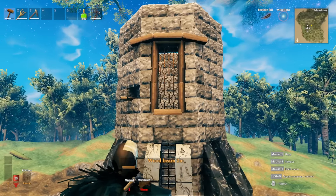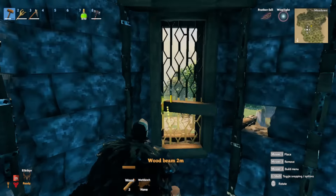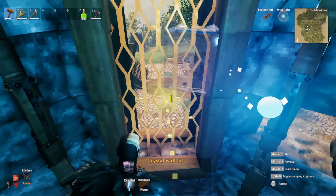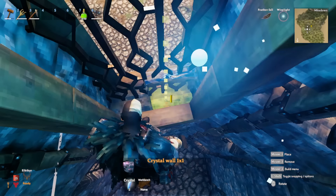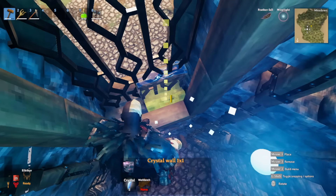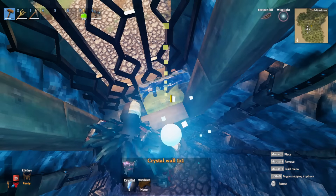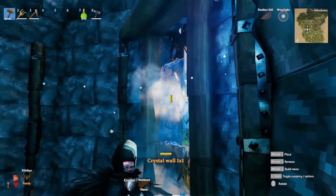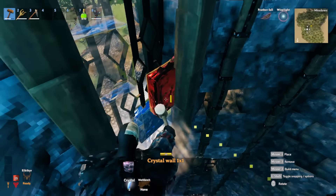The next thing we're going to add is glass behind these so it can pop more - we want it to look like glass with a little design. To do that, we cannot place the glass overlapping the metal wall. Hold down the shift key and place it behind instead just like that. Aim on the wall itself so you can easily place the pieces. Glass cannot support itself so there's no structure to snap to.